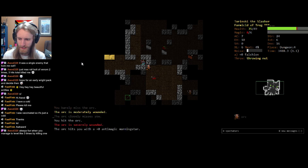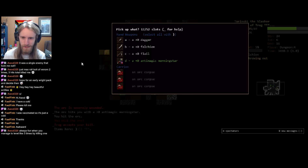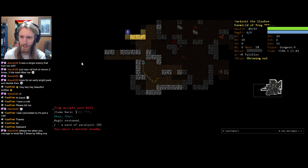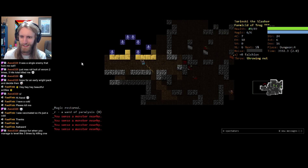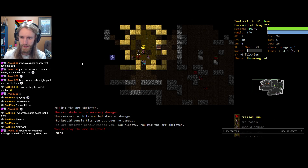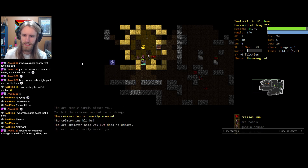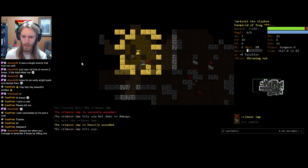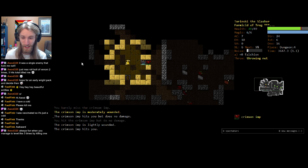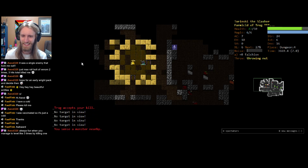Might be a nice enchanted morningstar. Anti-Magic? Not that nice. We'll probably have a billion different weapons with that brand by the end of things if Trog has anything to say about it. Just tab our way through all this nonsense. Most of these undead creatures are pretty weak against an armored fighter like ourselves. Crimson Imp — a bit more of a pain in the butt, but still not too much of a challenge.